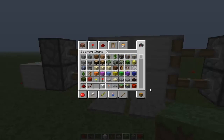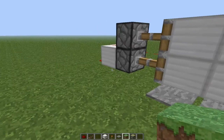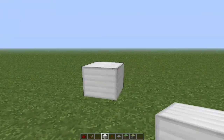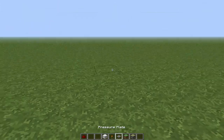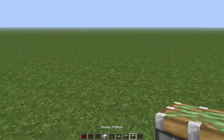You don't need a furnace for this. What you're going to need for this redstone door is a block of your desire — I chose iron — redstone dust, a redstone torch, a pressure plate, a grass block if you mess anything up, and a sticky piston.